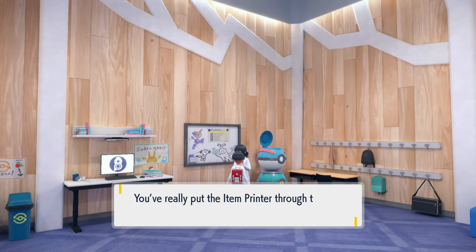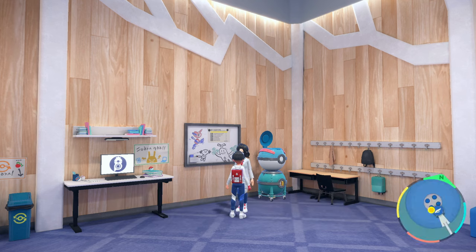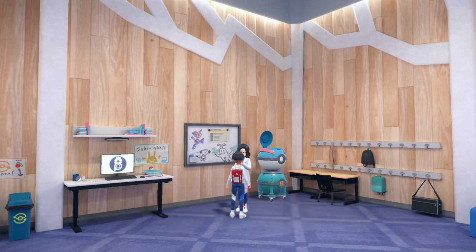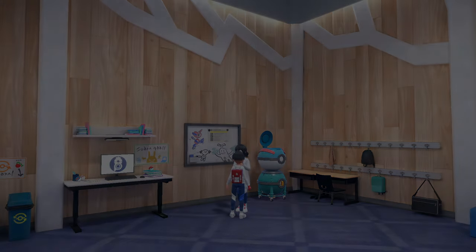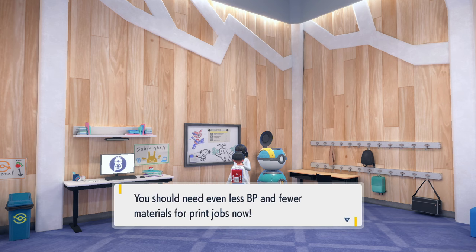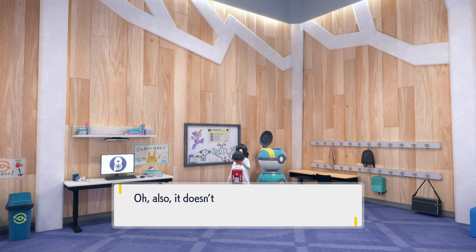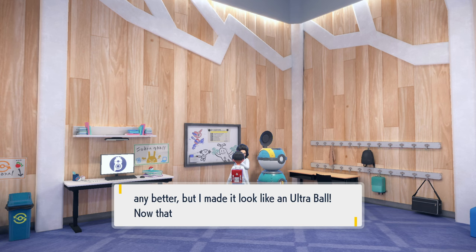There we go — it's going to give us another upgrade. 'You really put the item printer through its paces. It's ready for another upgrade.' It'll cost 500 BP, so make sure to upgrade again. They also add a new Pokéball lotto feature that could give you a shot at printing rare Pokéballs. She also made it look like an Ultra Ball.